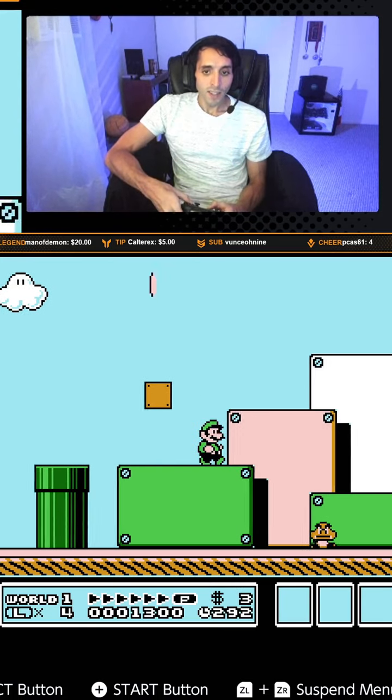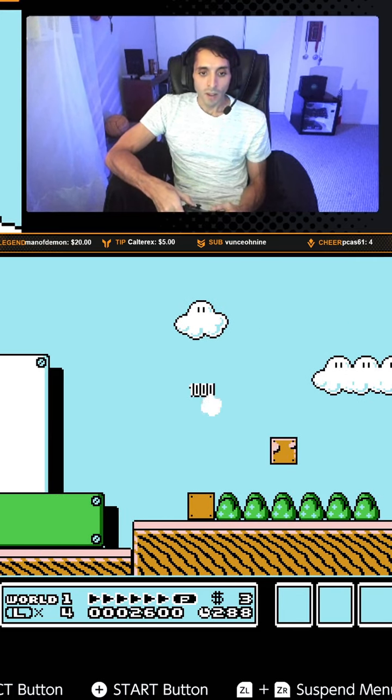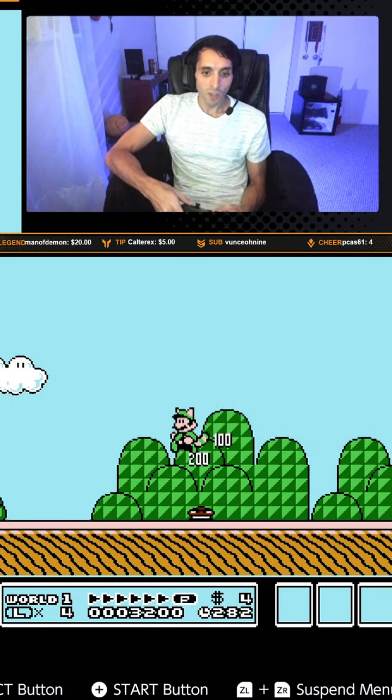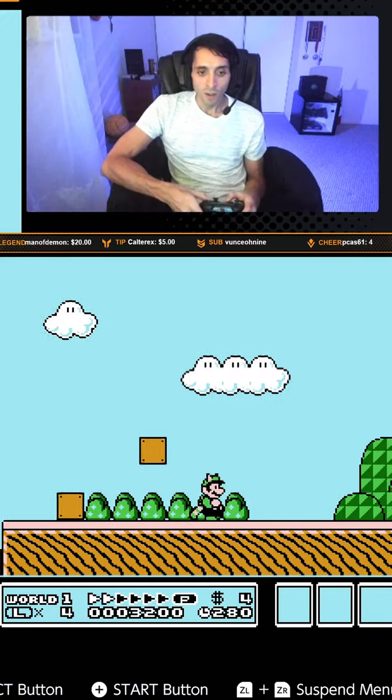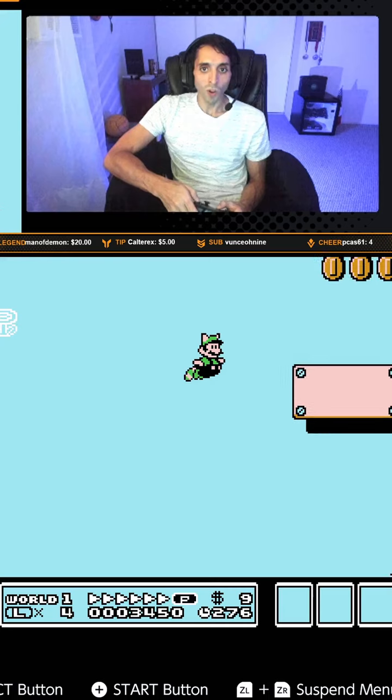The idea is to gather 11 coins and match the score value — the 10th place — with the coin value. So 10 and 11 is the number we're going for.